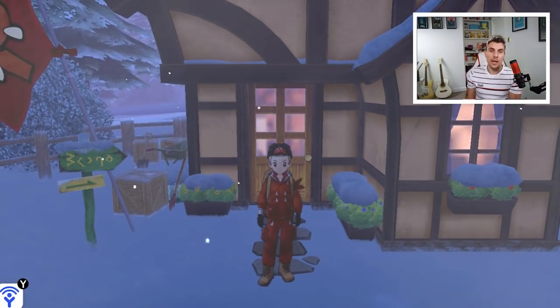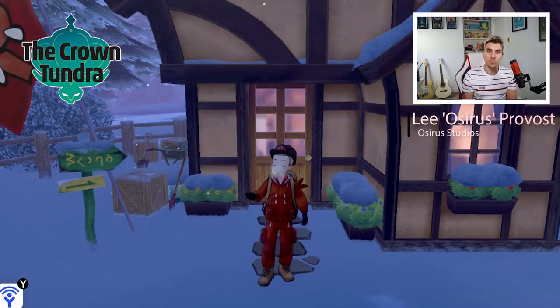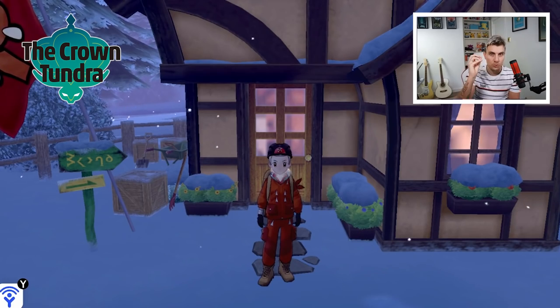Hello friends and welcome to another Pokémon how-to guide. My name is Lee, also known as Osiris, and in today's guide we're going to be going after Regieleki and Regidrago, the two new Reggies introduced to the Crown Tundra.